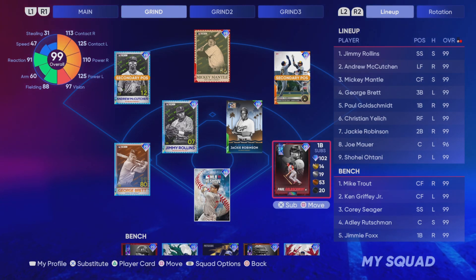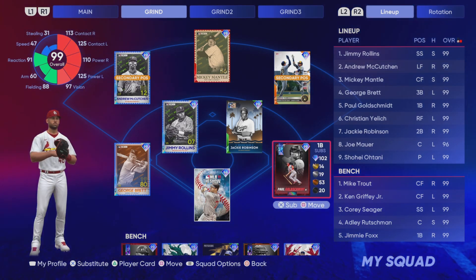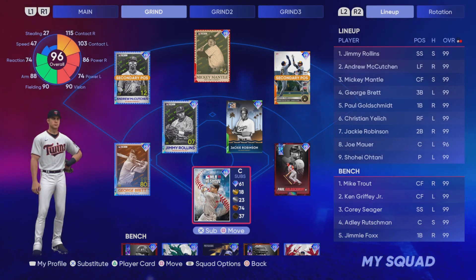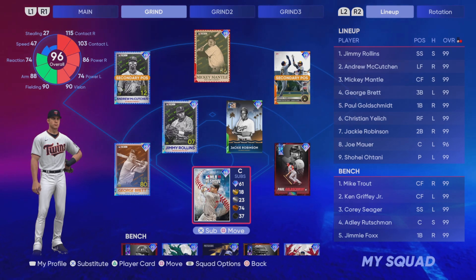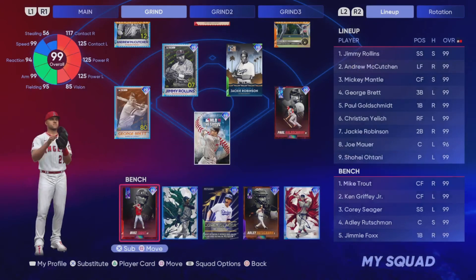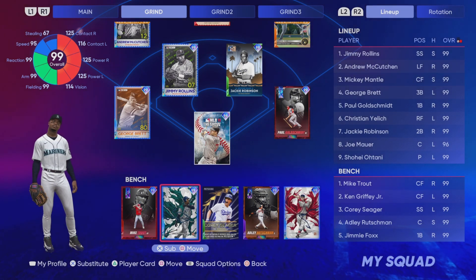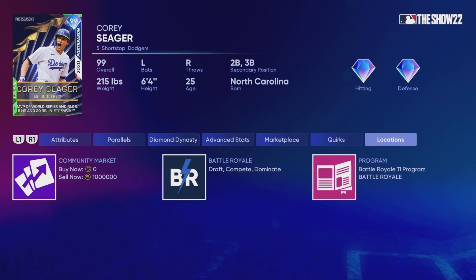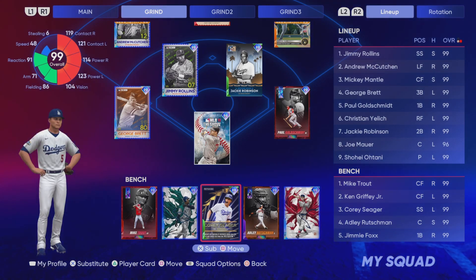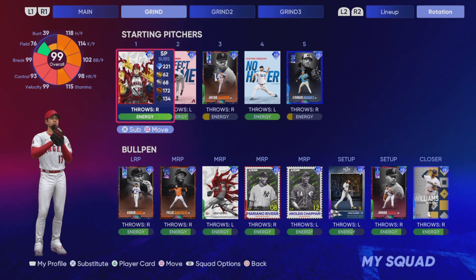Jackie Robinson, the All-Star game big collection reward. And then Paul Goldschmidt, the 2022 Finest collection reward for when you collect all or most of the 2022 Finest. And then Joe Maurer, the cover athlete collection reward, right there at catcher. On the bench, we got Trout — super expensive, a million stubs. Griffey and Jimmy Fox, both very expensive, and Corey Seager also at one mil. Ken Griffey and Fox were like 500K or something like that, so very expensive cards all around.